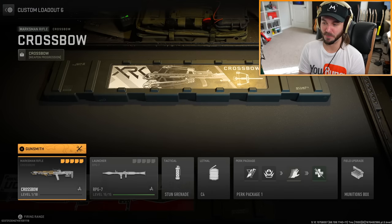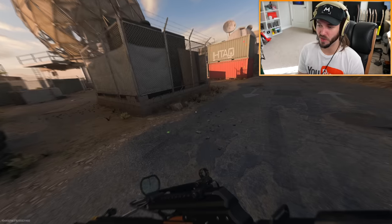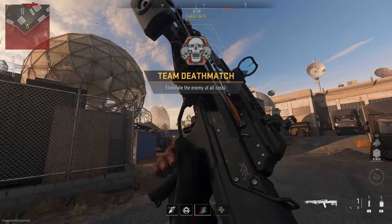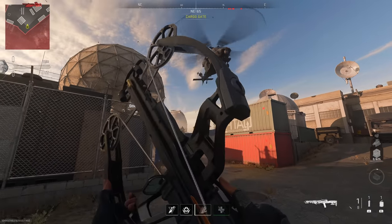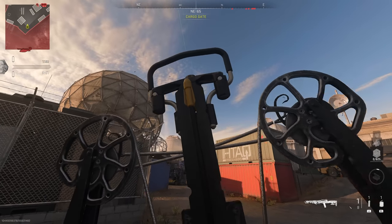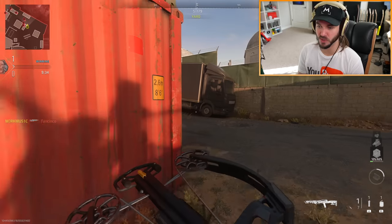I think I've got a build ready. We've got Museum in private match - I'm gonna put us on Dome. Okay, we're on Dome. Let's get an inspection of this thing. The canted thermal aiming looks wild.